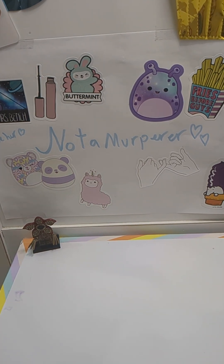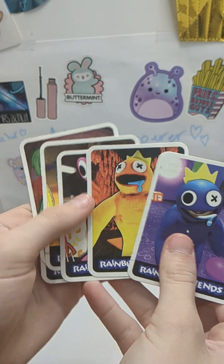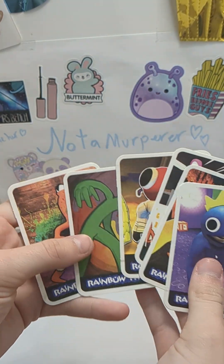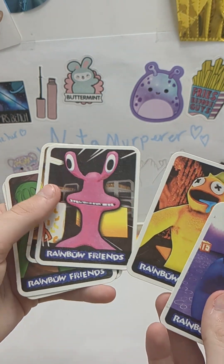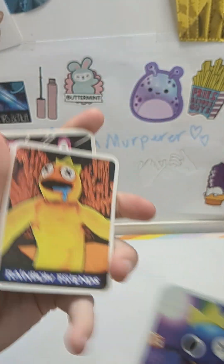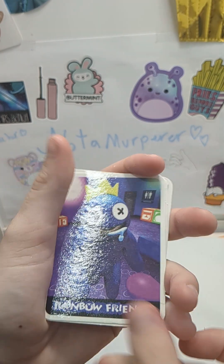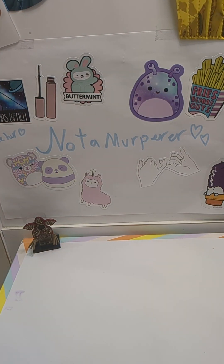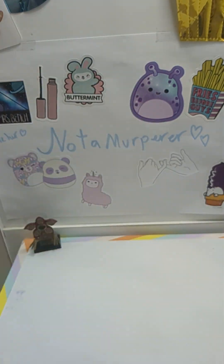Also, a very popular Roblox game — I think Chapter 2 is coming out soon — Rainbow Friends. Here's a bunch of the Rainbow Friends: green, orange, there's the red guy, the pink guy — I don't even know if this is out yet, I don't think the pink guy's out yet — an orange character for whatever reason, and then blue. Got all of them right here. They're like an off-brand Lego.